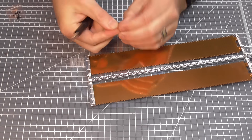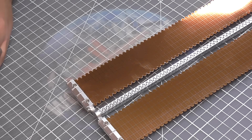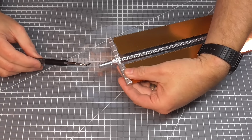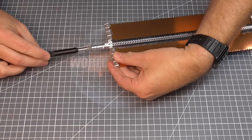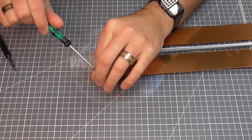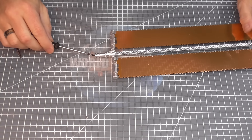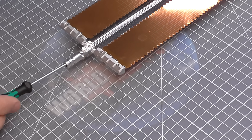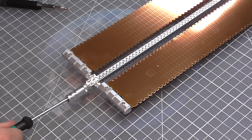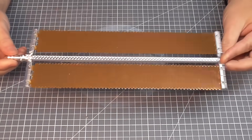That's two screws each side. Then finally I just need one of these MB7 screws going down the end here. I'm going to have to use my other screwdriver for this because this one can't get down here — it's going all the way down. Screw that in nice and tight. That's another one of these solar panels completed.